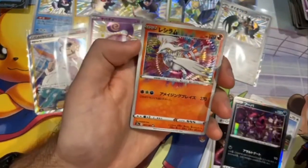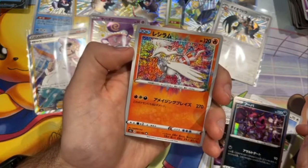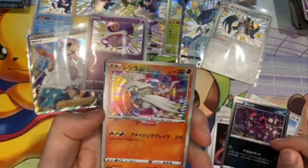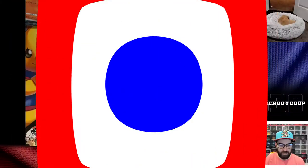Yo, amazing rare Reshiram! That's interesting — we got the trainer card and an amazing rare in a pack. Usually people have been saying you get the trainer card or the amazing rare, not both. Team SBC.